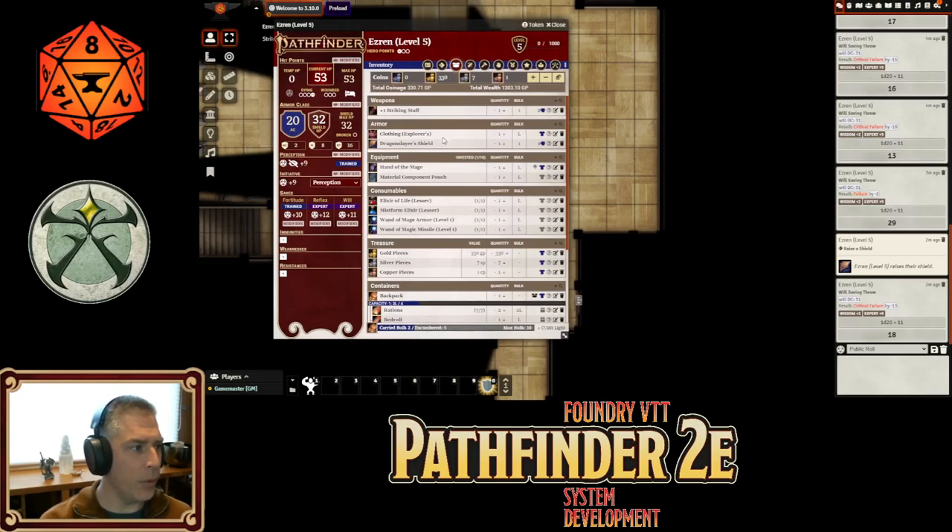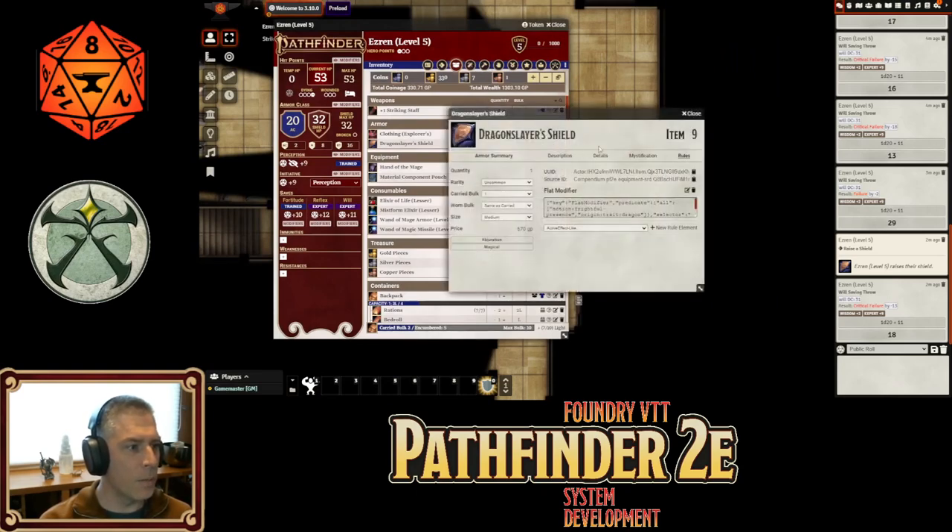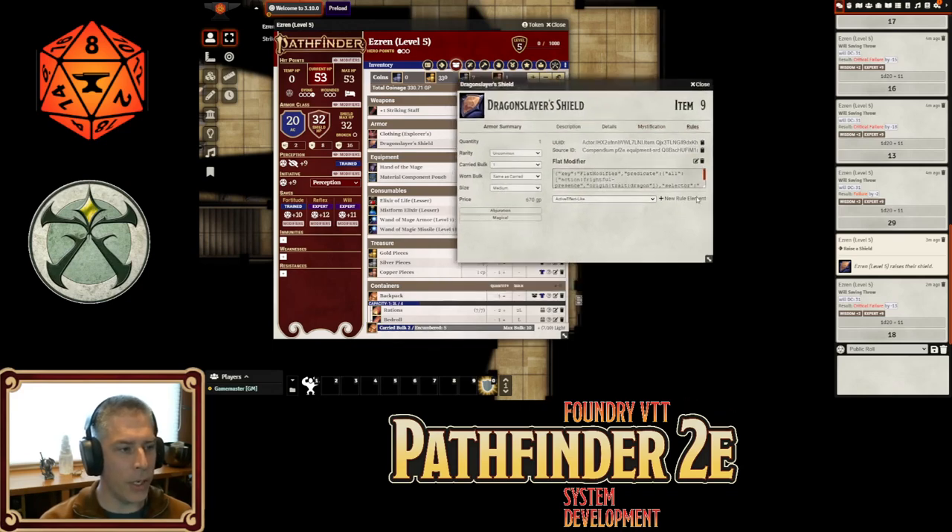Another thing: speaking of rules and rule elements, we've started to make them a little bit easier to use. Now if you want to create a new rule element, here are all the different types. It doesn't put anything specific in, but it makes the bracket for you — you don't have to do that manually. It puts in the key and at least you start off on the right foot. It'll make it harder to do things incorrectly. If you know your code or you've copied from the wiki, you can just pop up the top one and replace it.